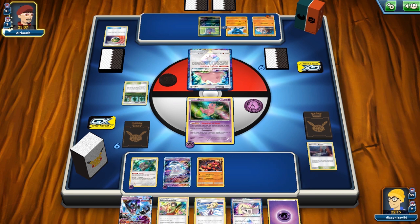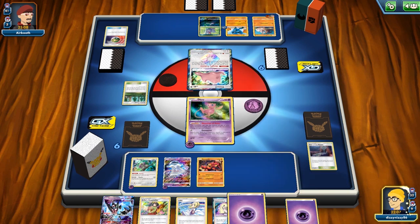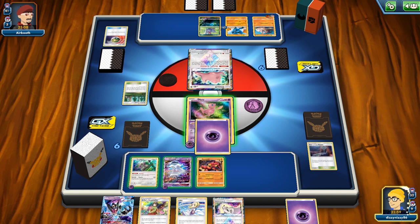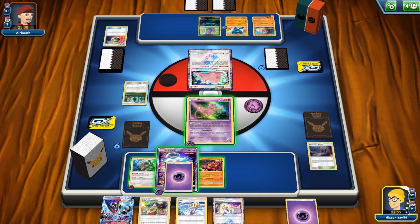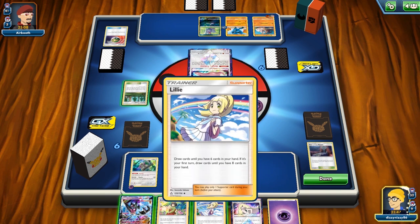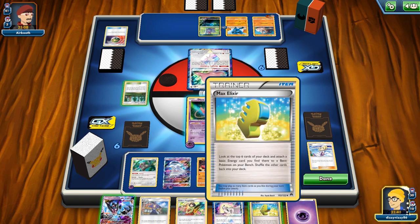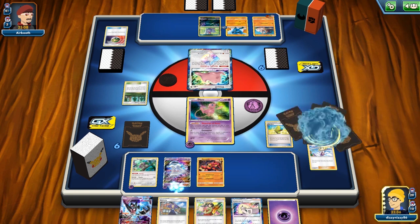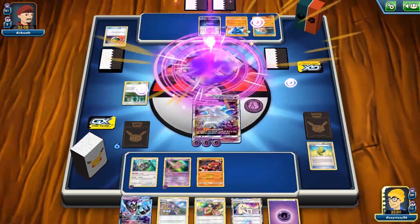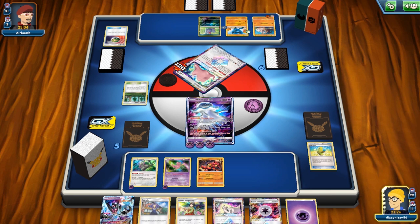The opponent bumps our stadium with Fighting Fury and passes, putting another energy on Rockruff. We need to establish an attacker. I consider whether it would be better to establish the Mew, but we'll play it safe since we can't take a full hit from Lucario GX. A Max Elixir hits, which feels really good. We take our first prize and imagine the opponent wants to bring up either Rockruff or Lucario.